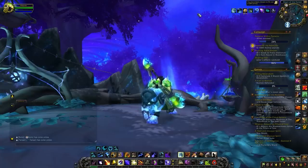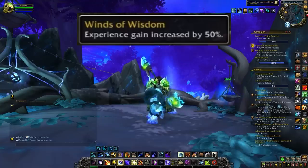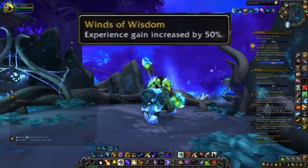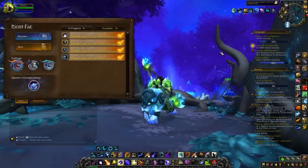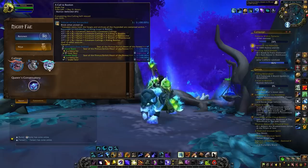What's really interesting right now is that there is the return of the Winds of Wisdom buff. With this buff you will get a 50% increase in experience gain for all your characters from level 10 to 59, so you can really level up a lot of alts easily. After accomplishing a few quests from the Covenant campaign, you will be able to unlock the callings and do them on all your different alts.